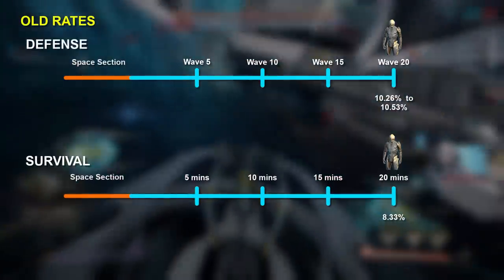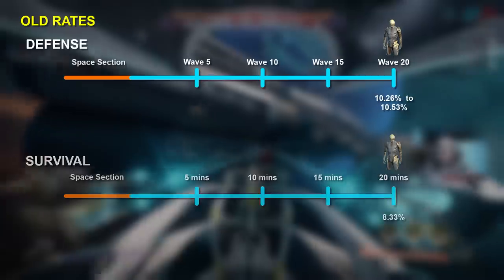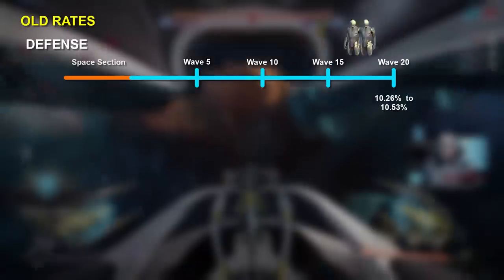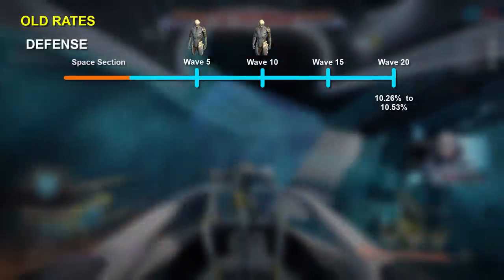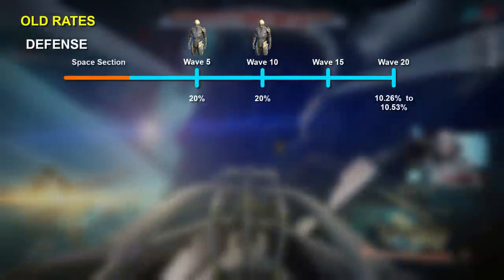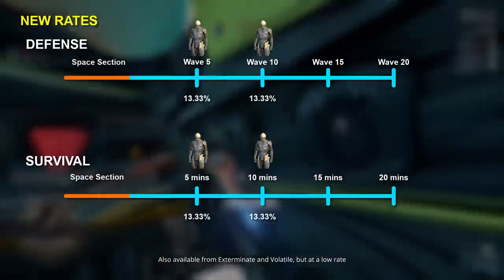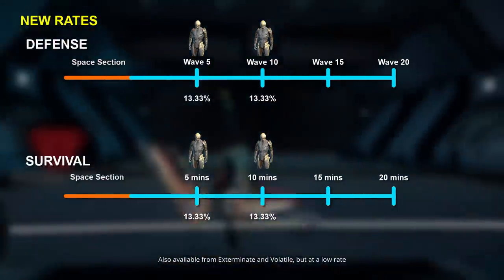When I did my video on which frames take the longest to farm, we didn't even have the Survival option. At the end of that video, I suggested Ash be moved to Rotation A and his drop rate improved to 20%. Well, as of the 17th of August, Ash has been moved to Rotation A of both Defense and Survival with an improved drop rate of 13.33%.